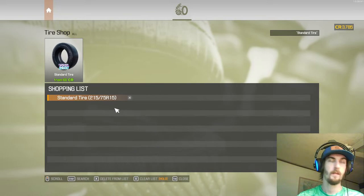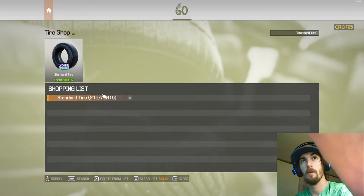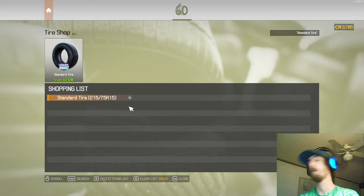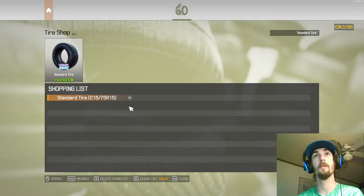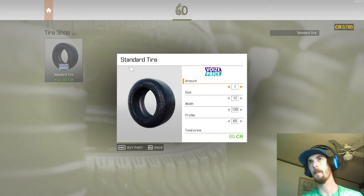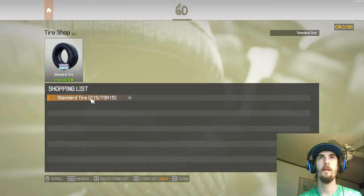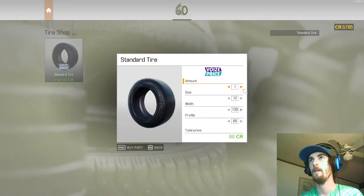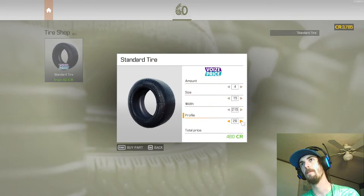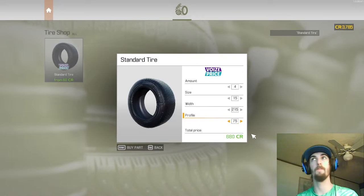The way I like to remember tire sizes: think 215, 75, 15 — and I need four of them. So open up the menu and order four tires at 15, 215, 75. The cost is 680 credits — tires and rims are not cheap, especially when you get bigger ones, but they're profitable.